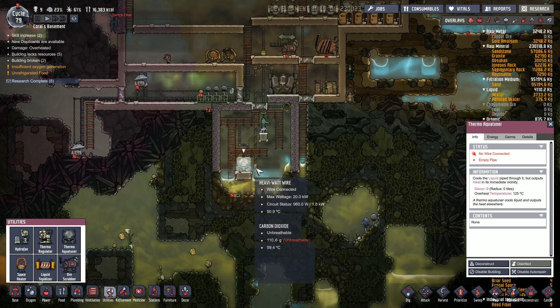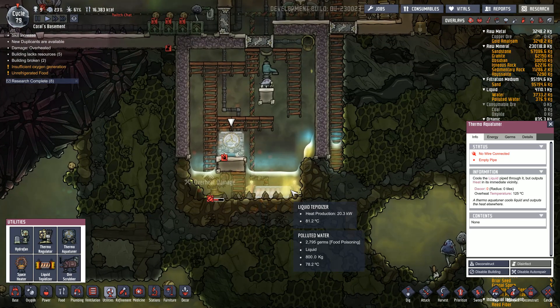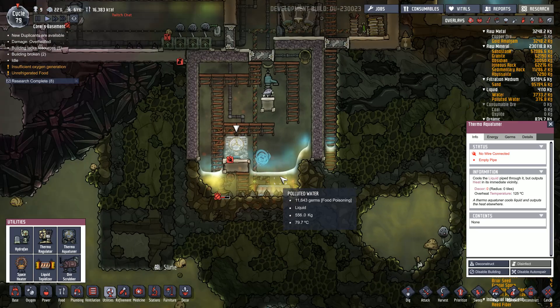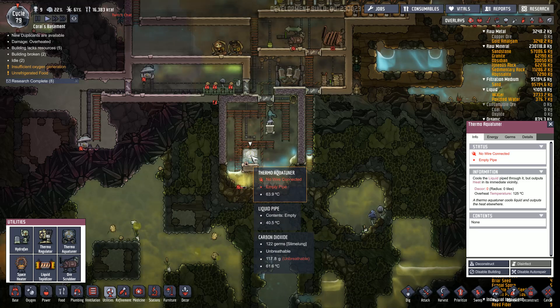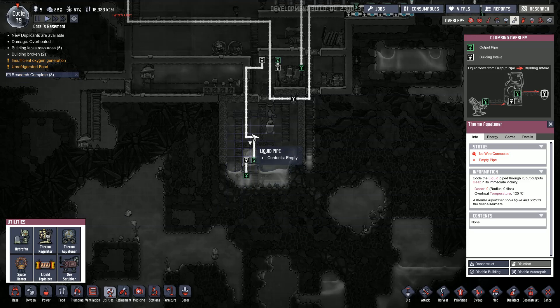The reason you'd want it is that the machine which cleans out all the germs will heat up the water. So when you transfer the water out, it will be really hot and could potentially damage your pipes. You put this machine here so all the water that gets transferred out gets cooled down first.